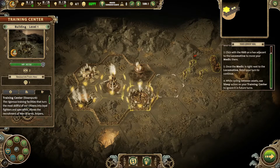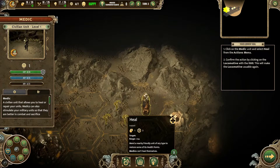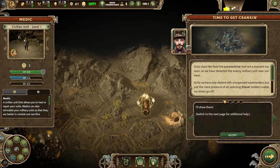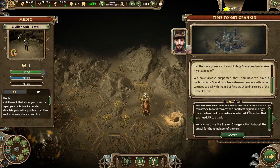Looking through actions — use the sleep action on your training centre to ignore it in future turns. Click on the medic unit and select heal. We've fixed the locomotive, and not a moment too soon, as we have detected an enemy military unit near our base. So far we have only clashed with unorganised wastelanders. Just the mere presence of air-polluting diesel soldiers makes my steam go off. We've confirmed that the diesel faction must have a base somewhere in this area, so we need to deal with them. A locomotive must be adjacent to an enemy before it can attack — use the steam charge action to boost the attack.